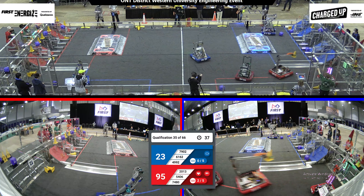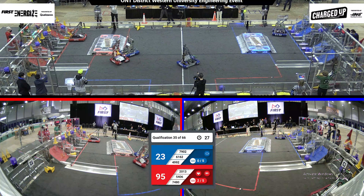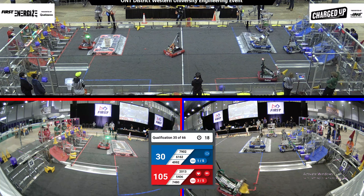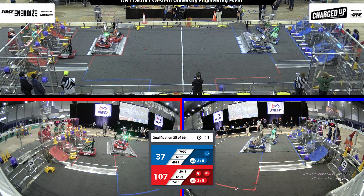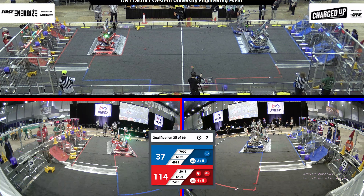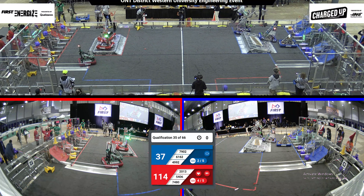Two robots on the red alliance grabbing cones from their substation. With just under 30 seconds left of this qualification match, let's see if these robots will go up on the charging station to get engaged. We've got three links formed on the red alliance. We've got two robots on the red alliance going up on the charging station, and two on the blue alliance. Let's see if they can get engaged. Looks like the red alliance has made it, and the blue alliance has almost. That wraps up qualification match 35 with an unofficial score of 114-37.